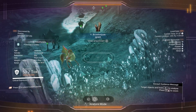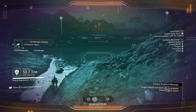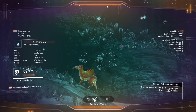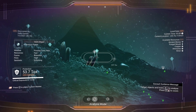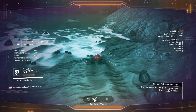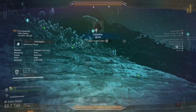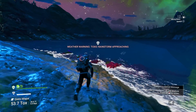Before we get too deep into it: while you're walking around exploring, scan everything you can. In Phase Three you're going to need every animal, every rock, and every plant scanned. So you might as well do that now. As you're walking around, scan every rock, go in the water and scan every rock and plant on the planet's surface. Scan everything.